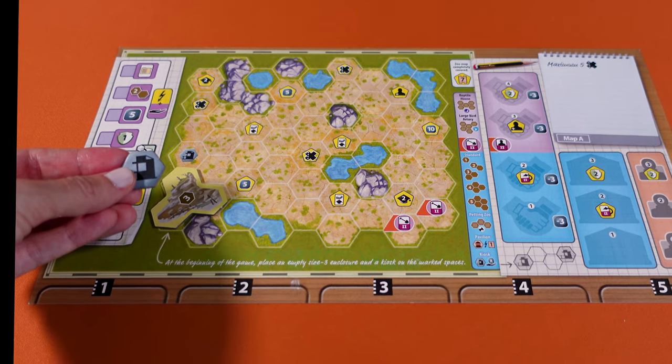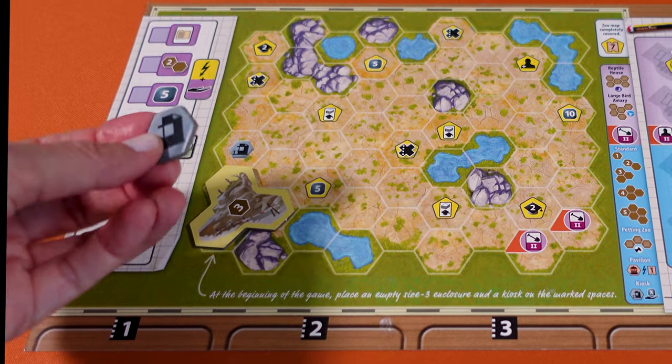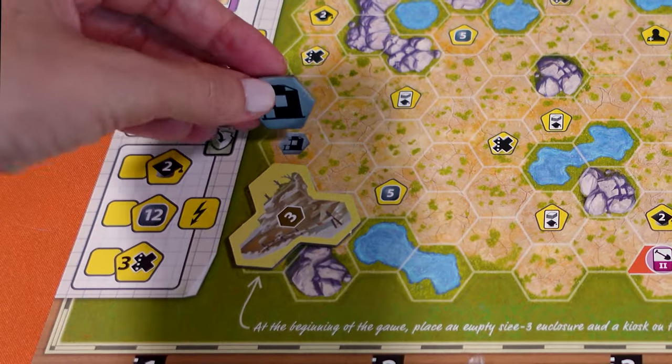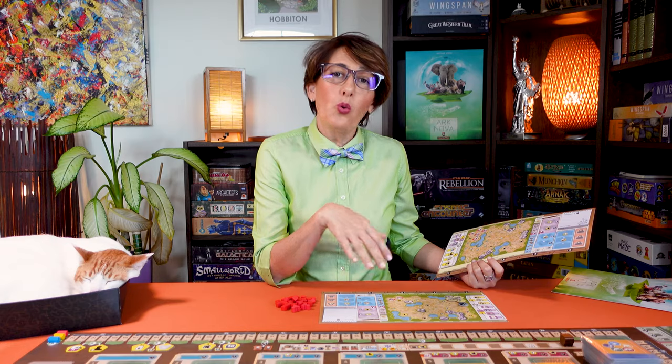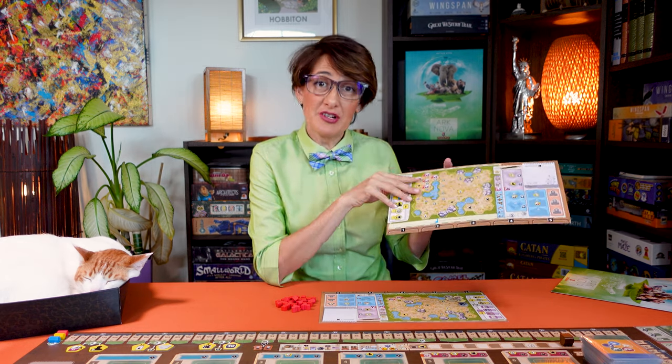There is also another size one building — it's double-sided. On one side is a kiosk that increases your income, and on the other side is the pavilion which gives you more appeal. Place the kiosk here. Once you've played a few games you can play with more advanced zoos — they each have a special ability.